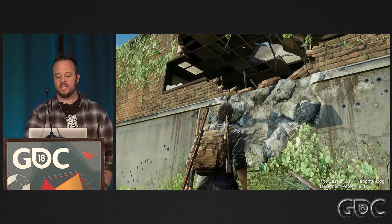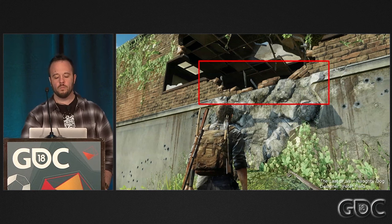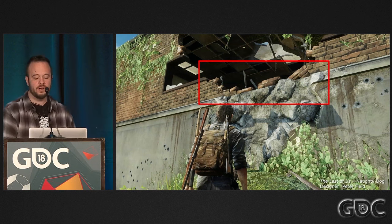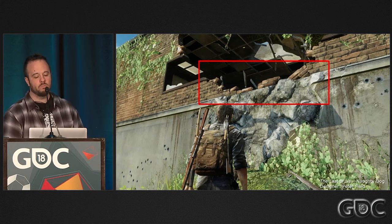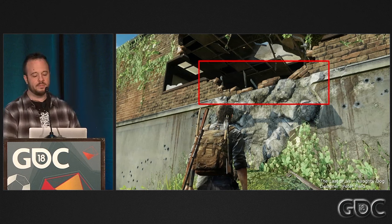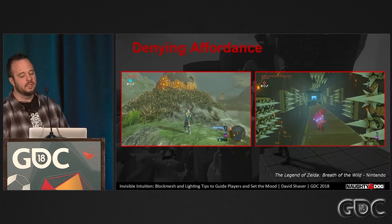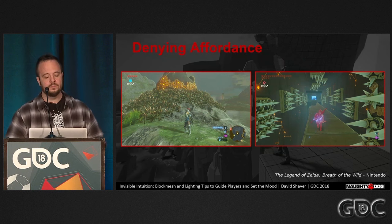At Naughty Dog we record when a play tester tries to jump and grab something they can't grab. We call these bad jumps and overlay them as red spheres in the game to identify problem areas. Often we'll find something that looks climbable but isn't, so we'll cover it with foliage, and after the next play test those bad jumps will be gone. Like sanding down a piece of wood, this process makes levels play smoother. Here's an example of using spiky shapes and breaking up the horizontal edge to deny climbing affordance. Even though the window is within climbing range, you still can't grab it because it's visually blocked.